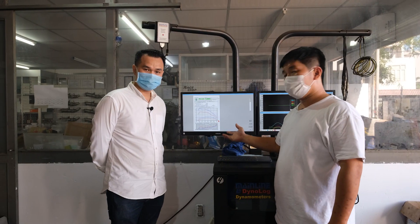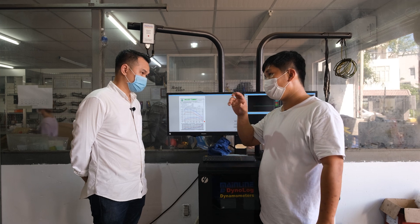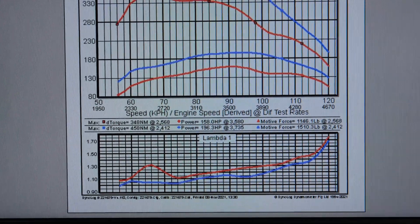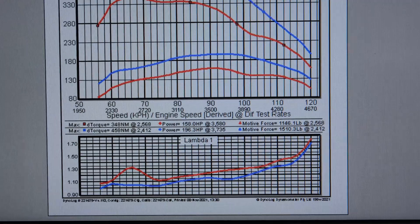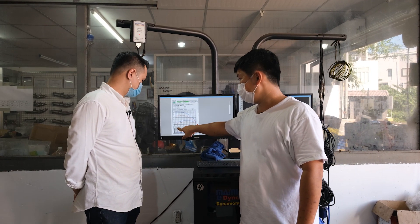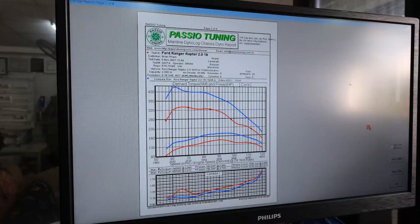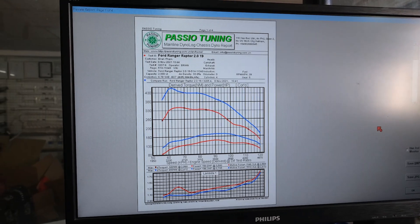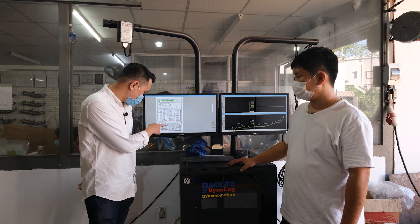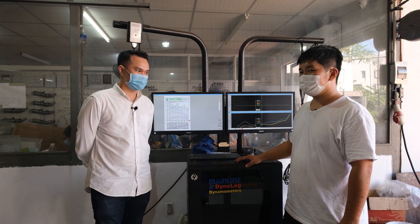Sau khi mình mở chip công suất lên tới mức 7, có một phần mềm đi kèm với cấu hình phần cứng, thì lên được 196,3 mã lực tại bánh. Tăng khoảng 38 mã lực tại bánh. Moment xoắn tăng lên 458 Nm, tăng khoảng 110 Nm, và vào sớm hơn nguyên bản được một chút. Hứa hẹn là sẽ bóc hơn nguyên bản nhiều.